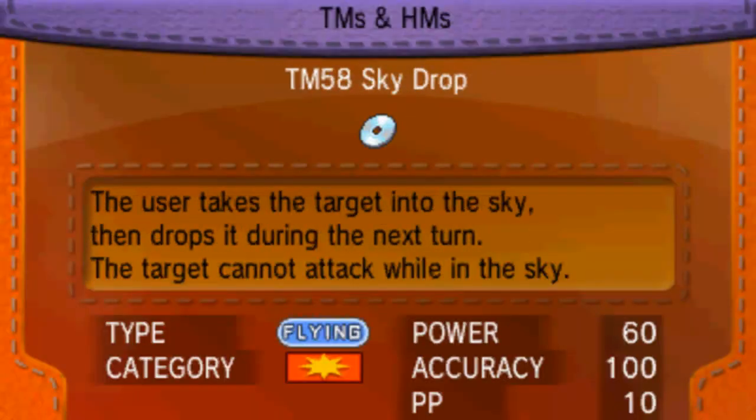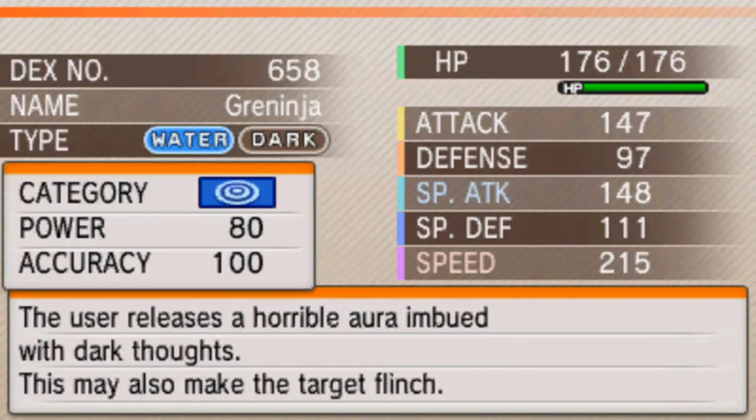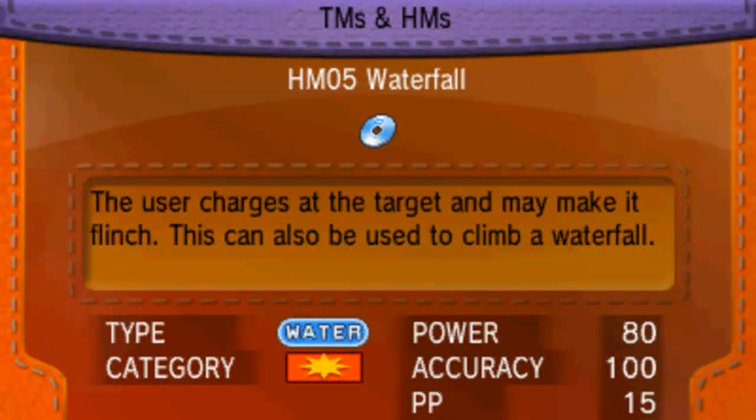I'll just teach it to my Greninja. I can teach it whatever I want after. I'll get rid of Dark Pulse, I guess, because I can just reteach it. Or Surf - well not Surf, but Ice Beam. I'll just teach them the TM again anyway. We'll just teach it Waterfall so we can go down here.